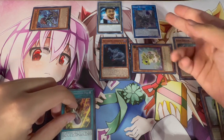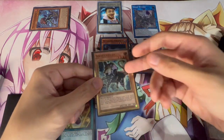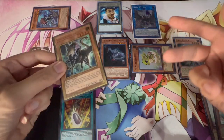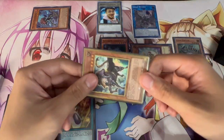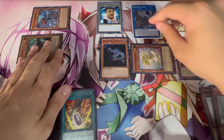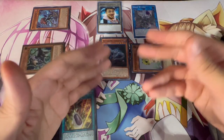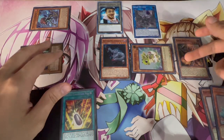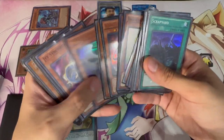Scrap Wyvern on summon lets you target a Scrap Monster in your graveyard — in this case Scrap Chimera. Either the Chimera or the Raptor could have been used to make Wyvern, because either way it's coming back. So we target Scrap Chimera, special summon it back, and then we have to pop a card on our field. If it's a Scrap Monster, you special summon it and pop another card. Use Wyvern to pop Scrap Raptor and summon Scrap Golem from the deck.